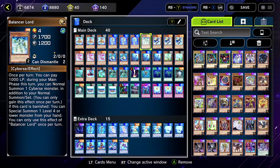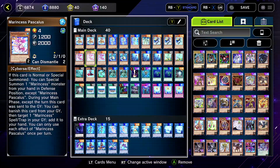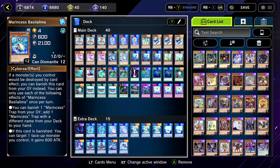Balancer Lord — I think in one of the replays I say I took out Balancer Lord, which you definitely can, because he's not a water. He's a Cyberse, though. Shame. If only he was water. The rest of the Marinses you probably don't even really need.